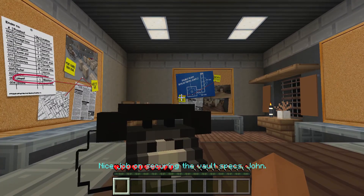Nice job on securing the vault specs, John. We'll be able to crack this bad boy open in a jiffy. My contacts finally got back to me about the location of the mansion floor plans. Let me guess — we need to break into somewhere to get them. Hey, 500 points to this guy. We can get the floor plans by breaking into the headquarters of Ellis Newman and Dwight E. Raskin Manufacturing Association of New Structures, or ENDERMANS for short.